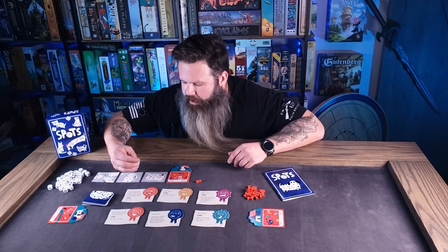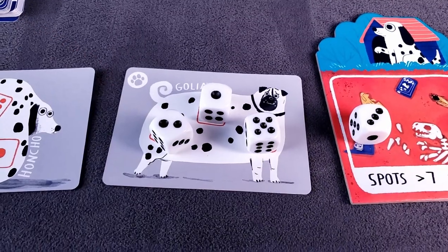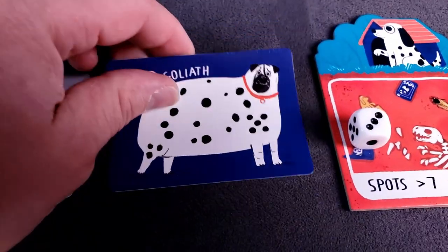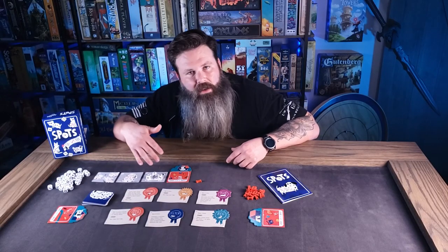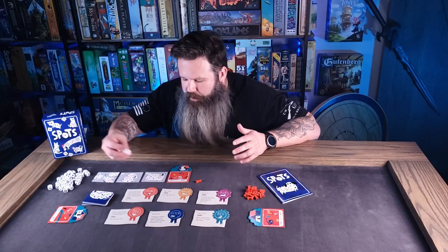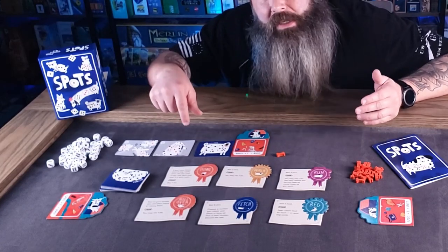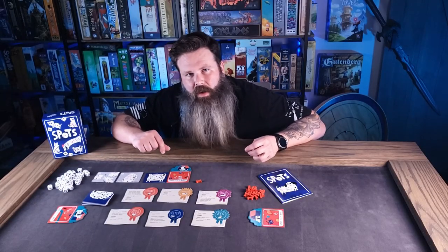Instead of rolling dice during your turn, if you had a card completed — like Goliath here with the 2, the 1, and the 5 on it — you can score your dog cards. Any completed dog cards, you just remove the dice and flip those cards over, showing that the dog card is now complete. Now you're one step closer to the goal of 6 completed dog cards.